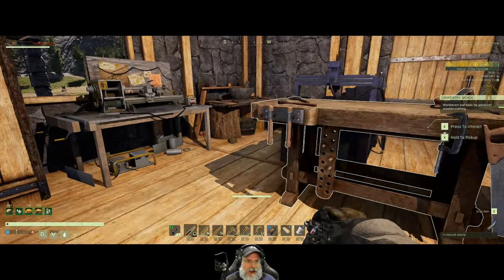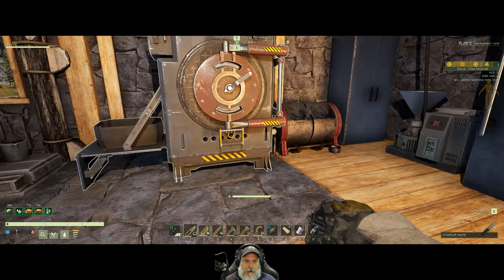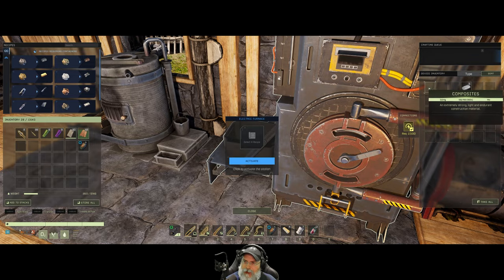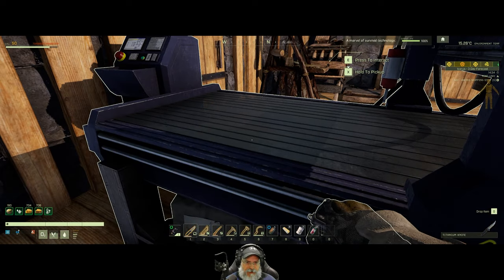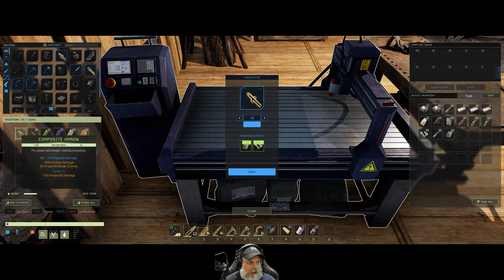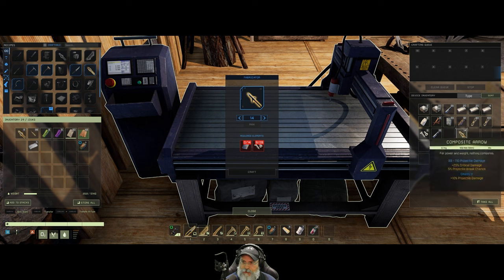Somehow during the whole fiasco with the thumper worms a couple of episodes ago, I managed to lose all of my composite arrows - not just a couple, but all of them. I probably accidentally hit the drop key. So I need to remake those; I'd like to have 20 on hand. We have six already made, so we'll make 14 more - that gives us our 20 back.